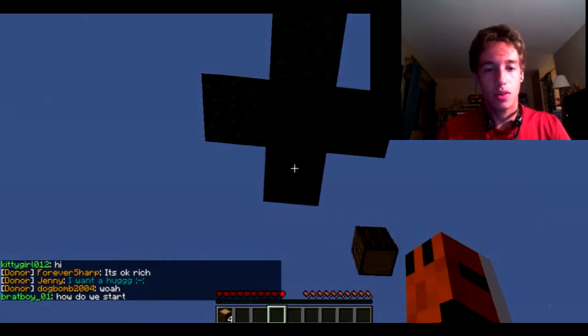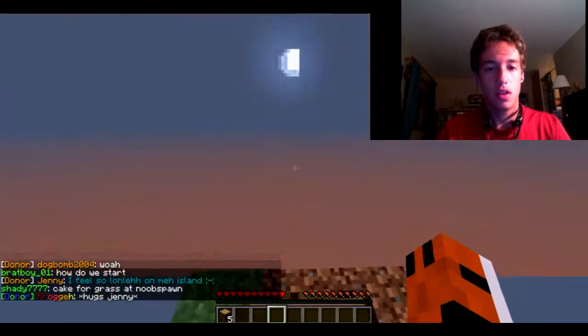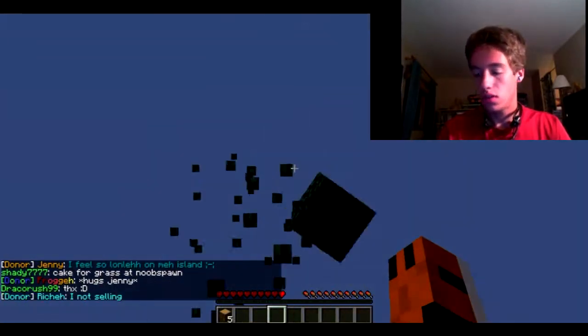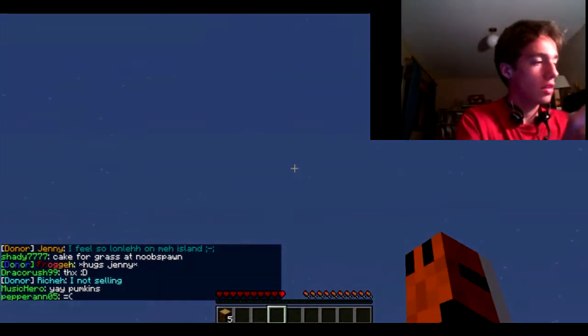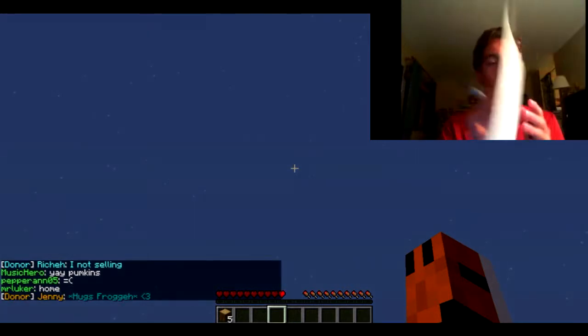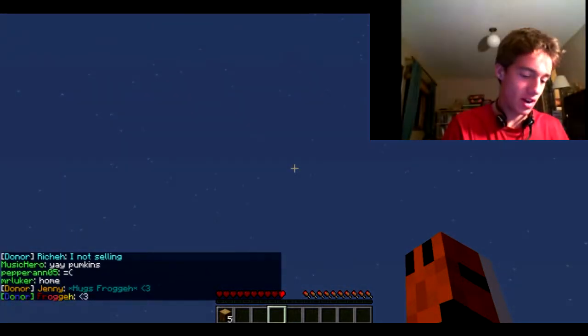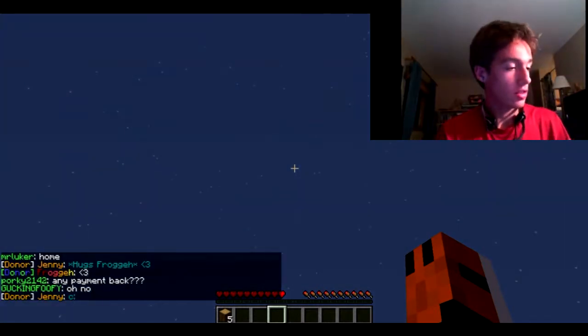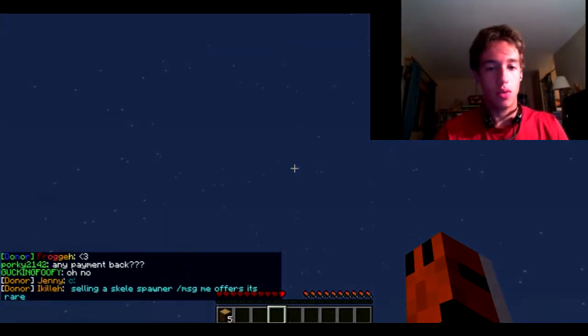I should actually probably cross off the list of things to do since we've done it. So that is challenge number one — build the cobblestone generator. My messy writing is probably pretty hard to read, but we're just going to cross that out quick. So challenge one is completed. That means we've got 49 to go.